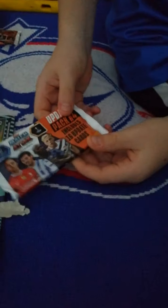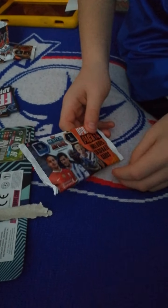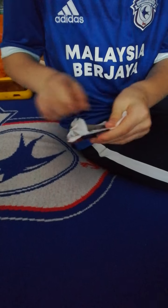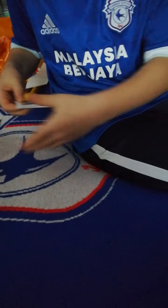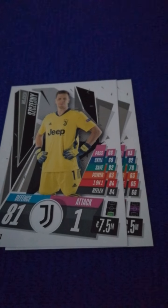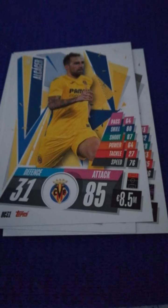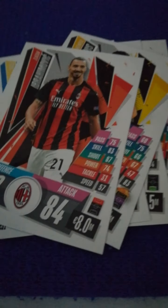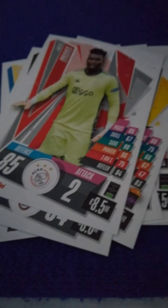This is quite a quick pack opening and now we've got update pack four, which includes 16 update cards. We have a Ramsay, Szczesny, Paco Alcacer, Rainier, Jesus, Zlatan Ibrahimović, Andrea Onana, Miralem Pjanić.